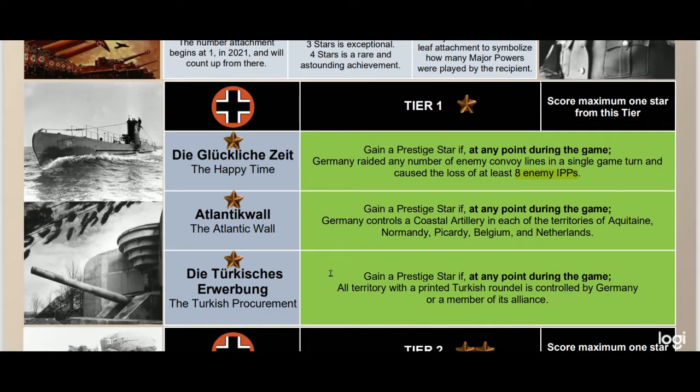Next is the Turkish Procurement. I don't want to force players too much down the historical pathway — I want there to always be an escape hatch. In the Happy Time and Atlantic Wall options, Germany is going after the Allies. But the Turkish Procurement — where any territory with the Turkish printed roundel is controlled by Germany or a member of its alliance — gives an out, because even if the Italians grab it you still get your tier one. That way it doesn't force the German player to go after the Allies all the time.